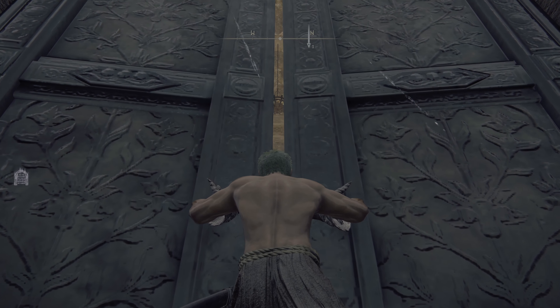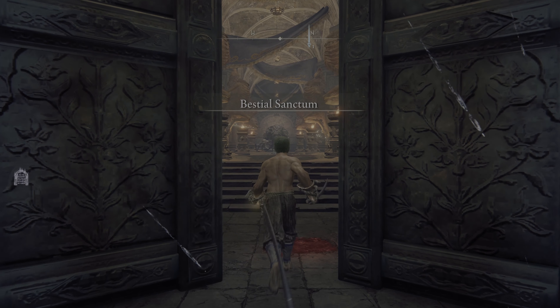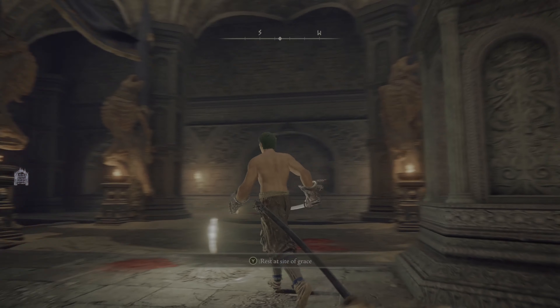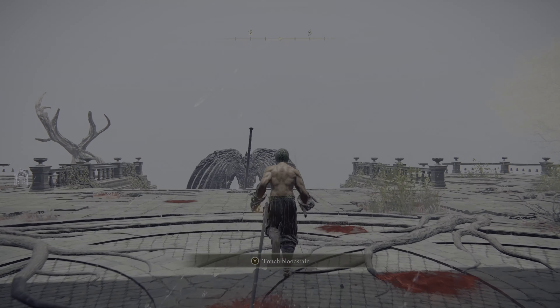Hey guys, in this video I'm going to walk you through how to find a dagger and a sheath talisman in a secret location behind Bestial Sanctum in Greyoll's Dragonbarrow, Caelid. These items can help beginners navigate through the brutal world of Elden Ring.